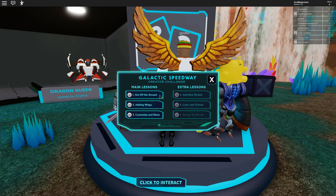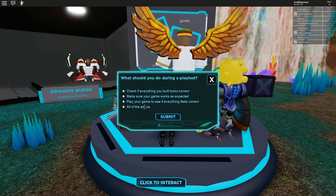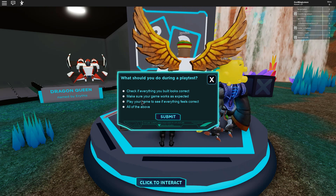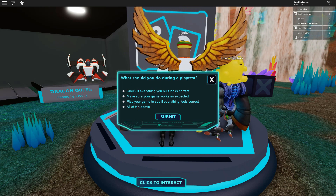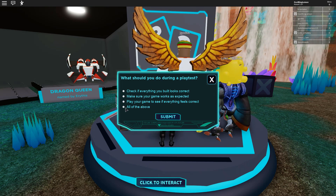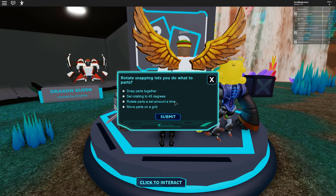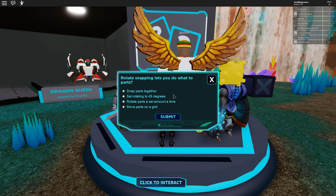Now we want to go to the next lesson — adding wings. What should you do during a play test? Check if everything you built looks correct, make sure your game works as expected, play your game to see if everything feels correct — that is all of the above. Rotate snapping lets you do what with parts?